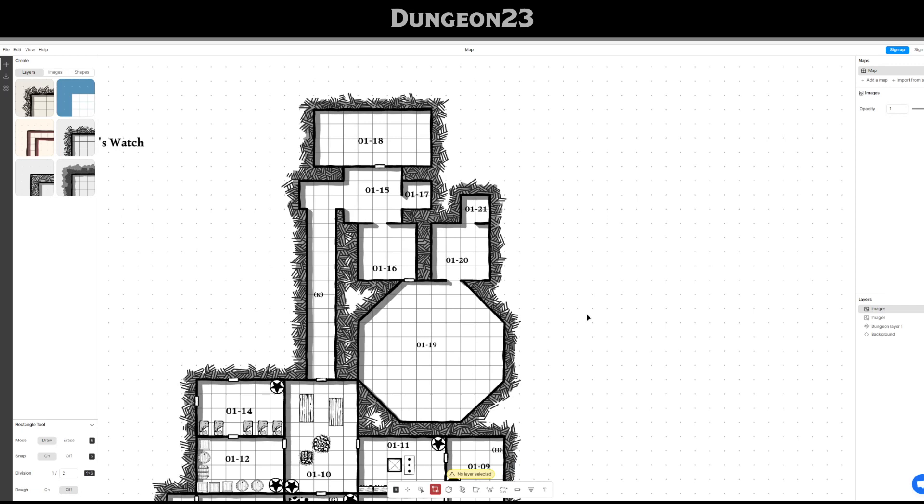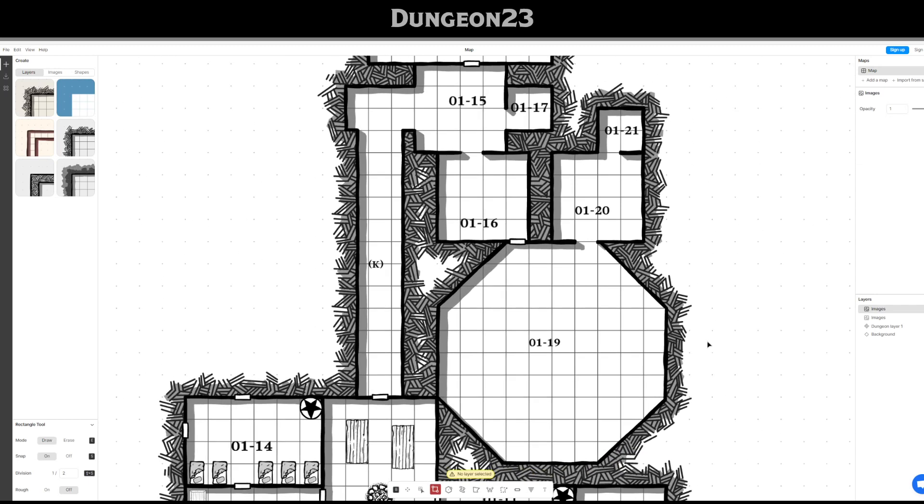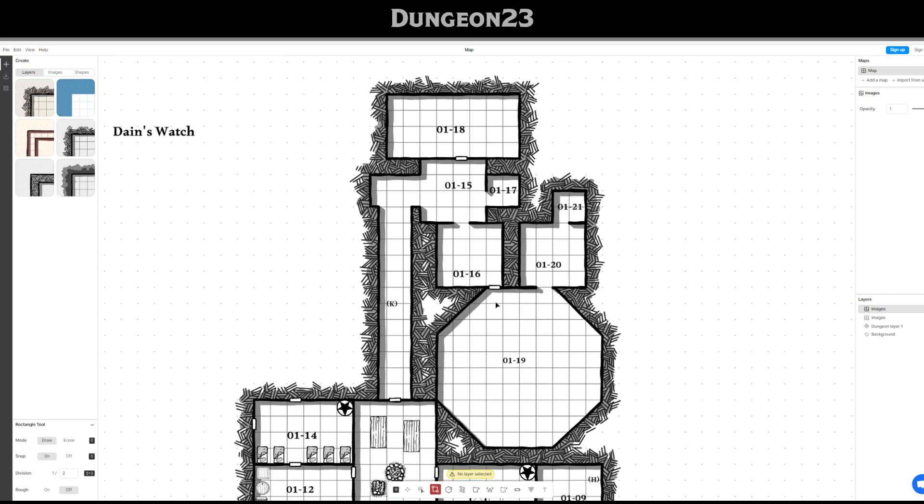I'm not sure having the ceilings open to the sky really fits with the light theme, but I wasn't sure what else to do with light in this particular spot. I feel like the themes will work better once I'm down in the depths of the dungeon, but up here some of them didn't really fit so well. Maybe I'll come up with something more creative next time — and speaking of that, it's time to pick our theme for the next week.